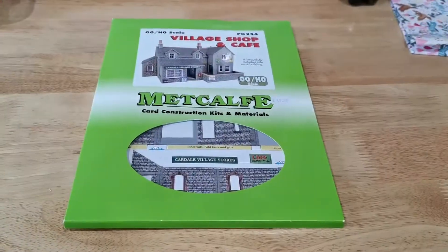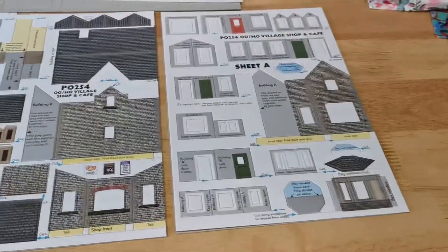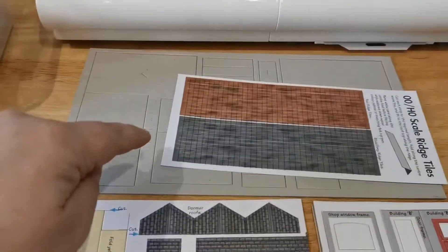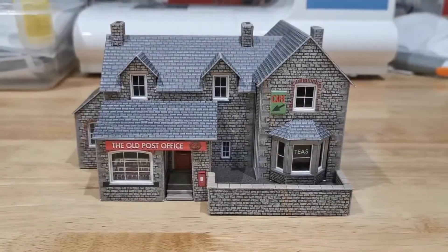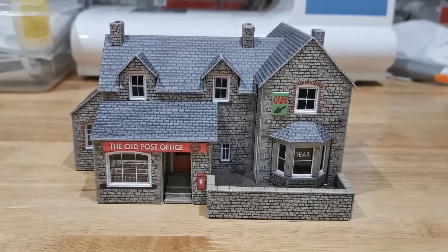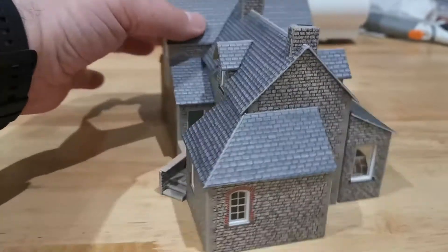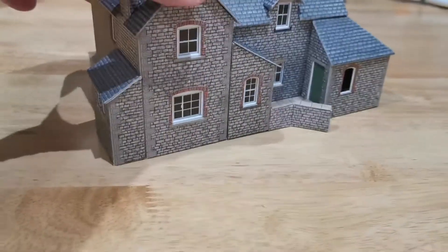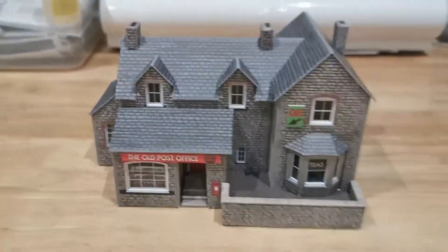Time for another build. Today I'm building the village shop and the cafe to go with all the others. That's all the bits out of the box — you've got the instructions, the two sheets with the cutouts, and this bit here is for the flooring and supports. It should only take me a couple of hours. It's complete — I now have a post office and a cafe. It's really, really detailed. You've got the entrance, a little entrance into the cafe, a little block on the side, a little door, and what's supposed to be a little toilet block. It's really, really detailed and will fit nicely on my layout.